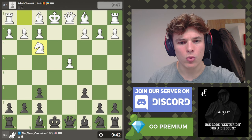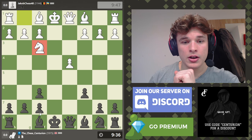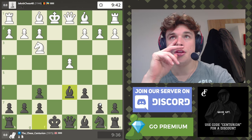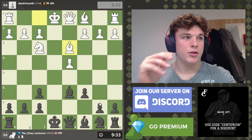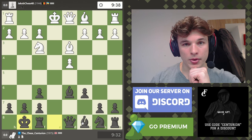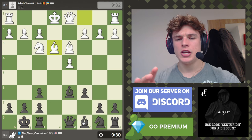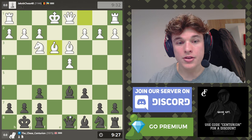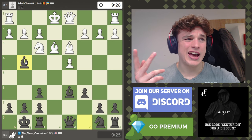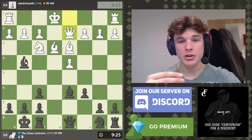We have a Caro-Kann Tartakower. Knight f3 is a bad move — Bishop d6 is the main line. If you check out the previous video on my channel, I played this exact line in an over-the-board classical game against an opponent who just needed to draw against me. That was an insane game, so check out my channel and it'll be the video right before this one.